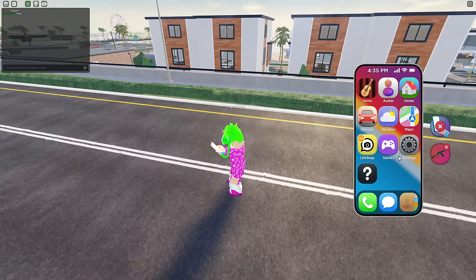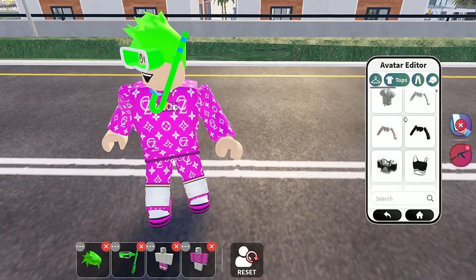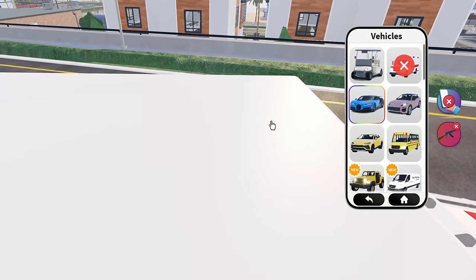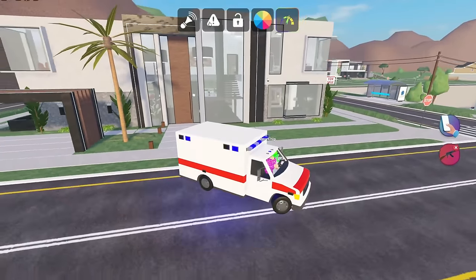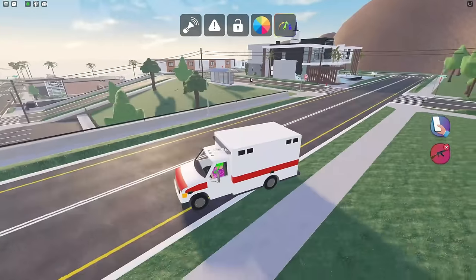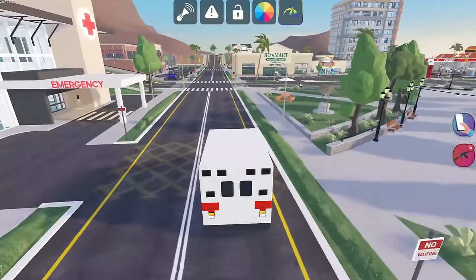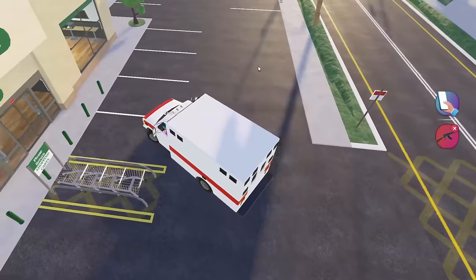Maybe I want to become a cop. Is there a team option or a job option here? Avatar — I think we can change some stuff here. We got the clothing section, we got tops. Is there no like police outfits? It's kind of difficult finding stuff here though. But at least you can save outfits and stuff like that. I want to test out maybe some emergency vehicles — see what those are like. This is going to be the ambulance. How do I turn on the emergency lights? You click on this. Now it's working — I'm driving with emergency lights. I am basically like an ambulance worker right now.